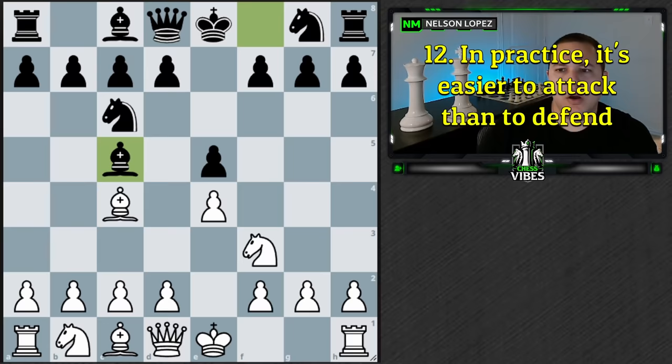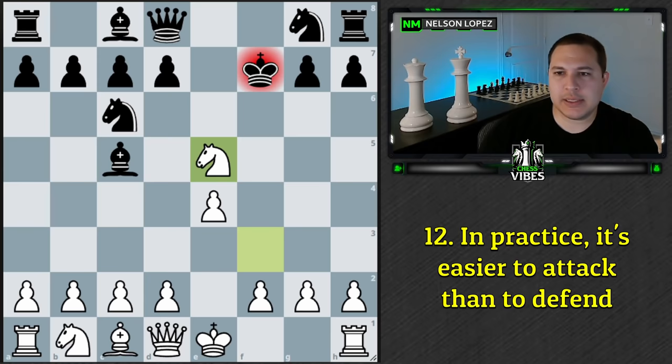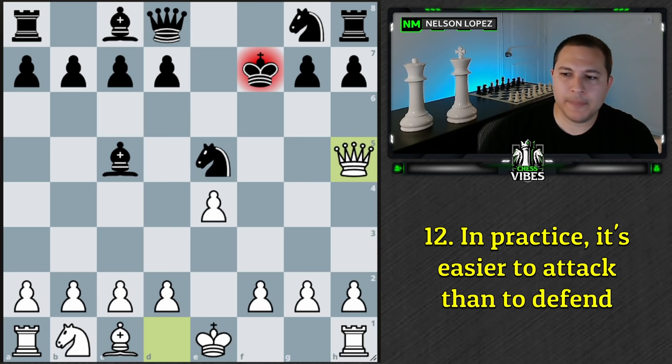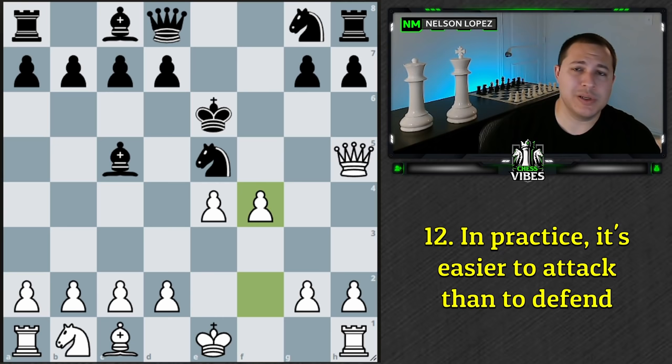The next principle is that in practice, it's usually easier to attack than to defend. In this Jerome Gambit position, after queen h5 check, white wins 47% of the time and black wins 49% — which is pretty close. The computer says minus 4.2, which is outstanding for black; just play king e6 and black is winning. But in practice, black has to figure out how not to get checkmated, how not to lose back their pieces. After white plays f4, they actually have a 54% win rate — pretty crazy considering they're down two pieces — showing just how difficult defense can be.